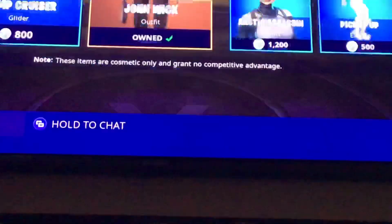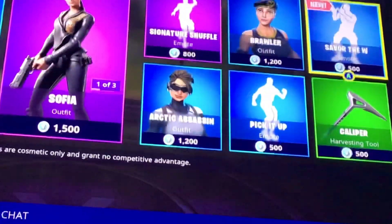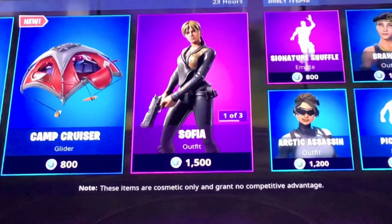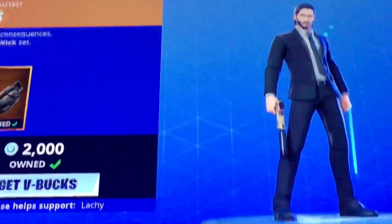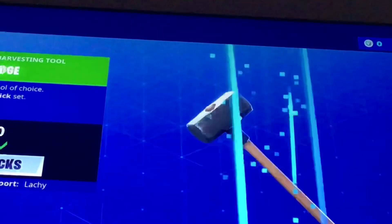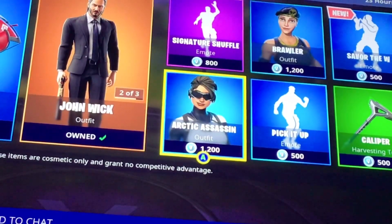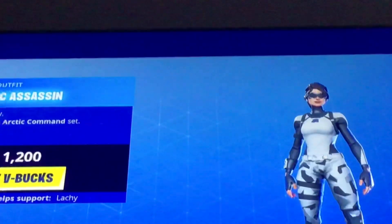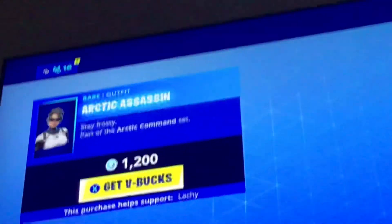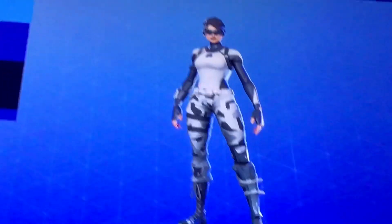We got a new dance and that is for 500 V-Bucks. That is all the new stuff. Then we have Safia — the John Wick skins are back, so we got John Wick with this style, we got Safia, and the Sledgehammer. And then we have Artistic Assassin — this one is 1200 V-Bucks.